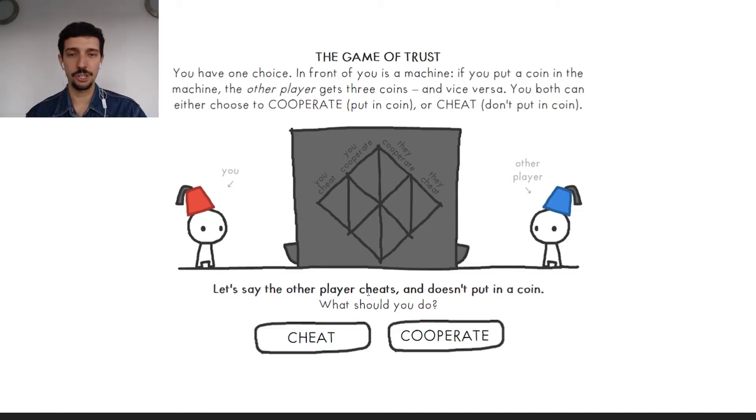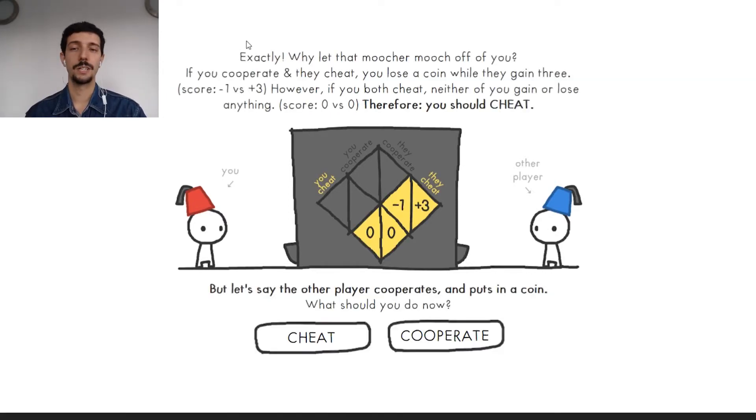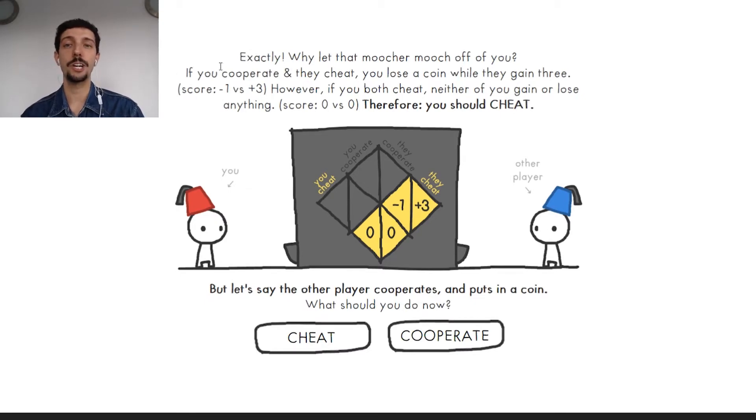Let's say the other player cheats and doesn't put any coin. What should we do? We cheat. If we cooperate and they cheat, we lose a coin while they gain three — represented as minus one for us and plus three for them. If we both cheat, we are at zero versus zero. So yes, in this case, I should cheat.